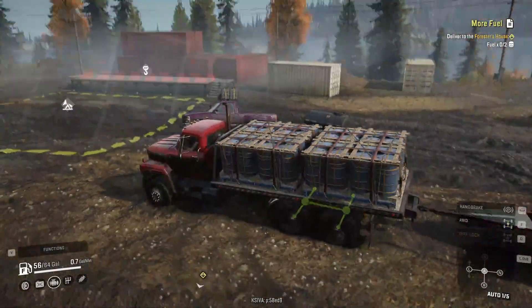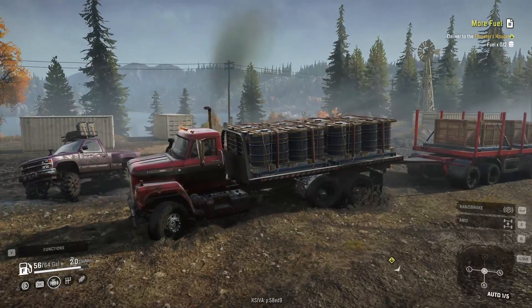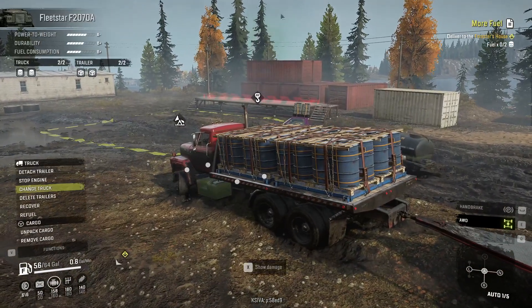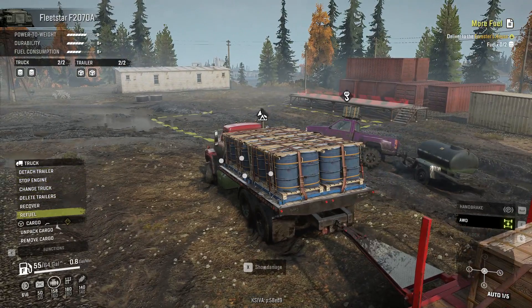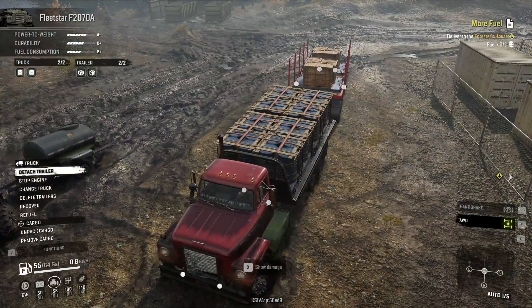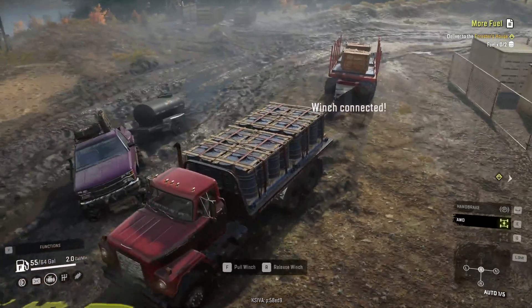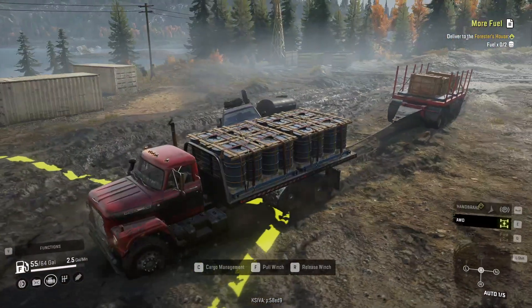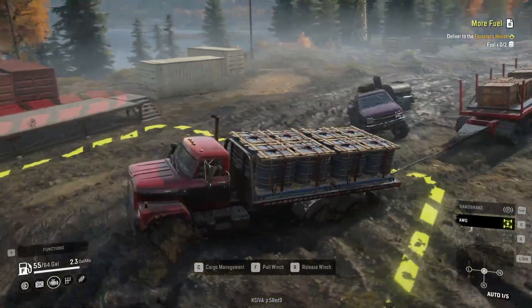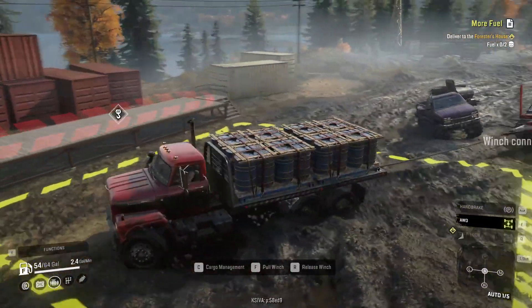We're here again in the beautiful world of no-snow running. Last episode we left off with this truck stuck down there, now it's stuck right here because physics. I'd love to understand the physics of this game — using that truck out there to pull this one out of a hole, I ain't got a clue how that works.